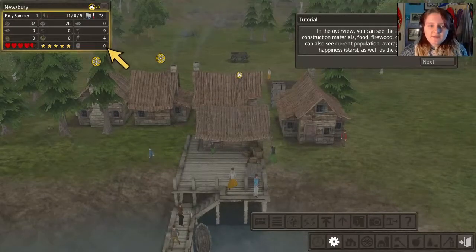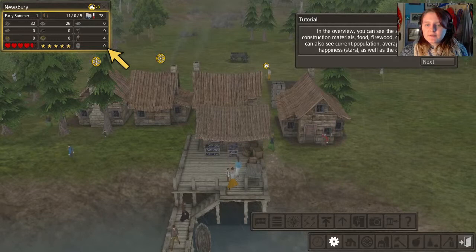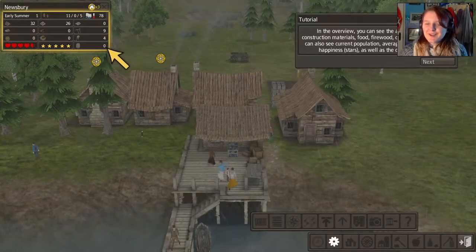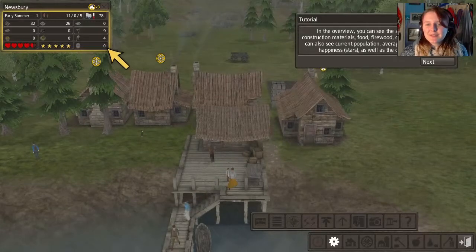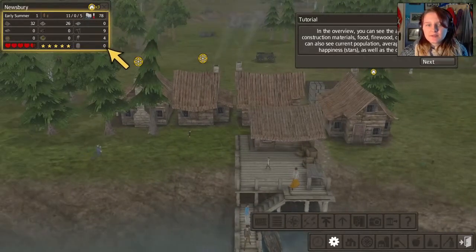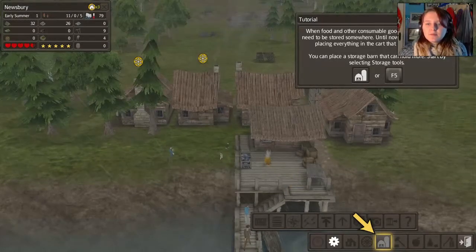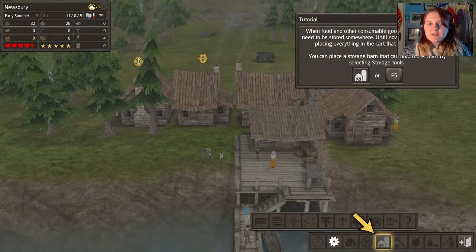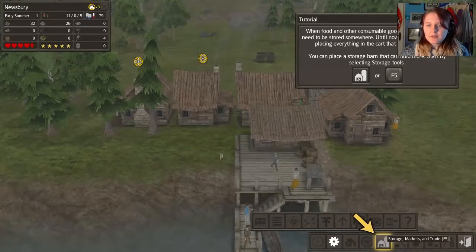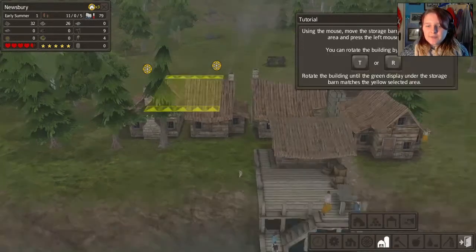In the overview you can see the amount of stored construction materials, food, firewood, clothing and tools. You can also see current population, average health and happiness as well as current weather. When food and other consumable goods are produced they need to be stored somewhere. Until now the people have been placing everything in a cart — so we need a barn.